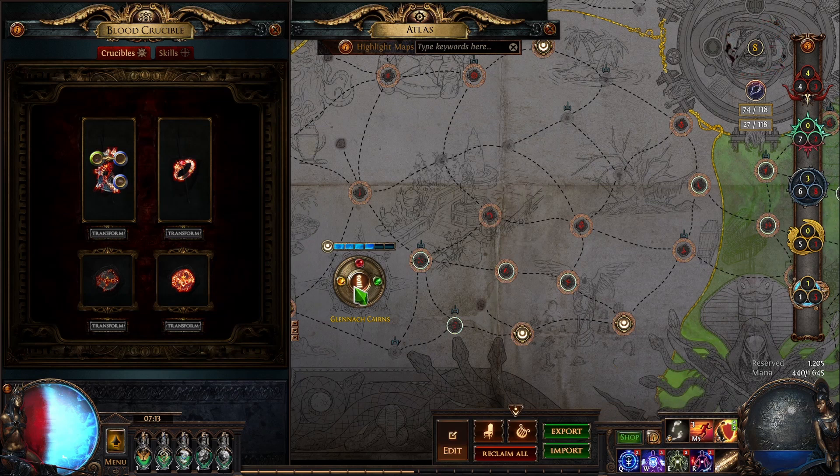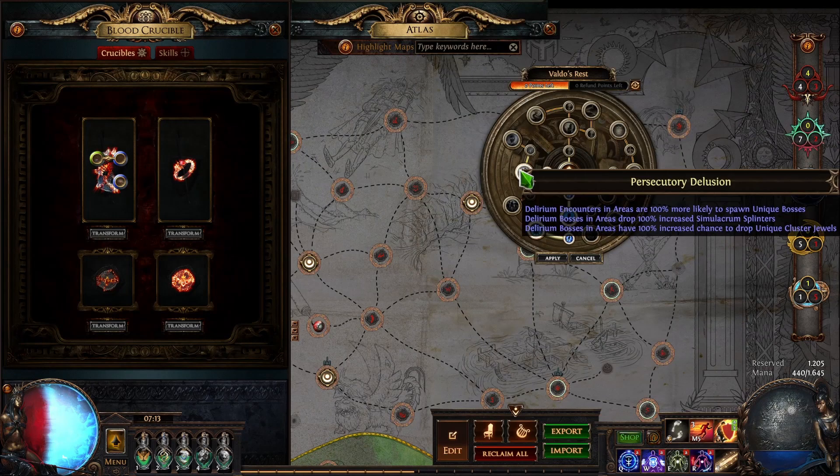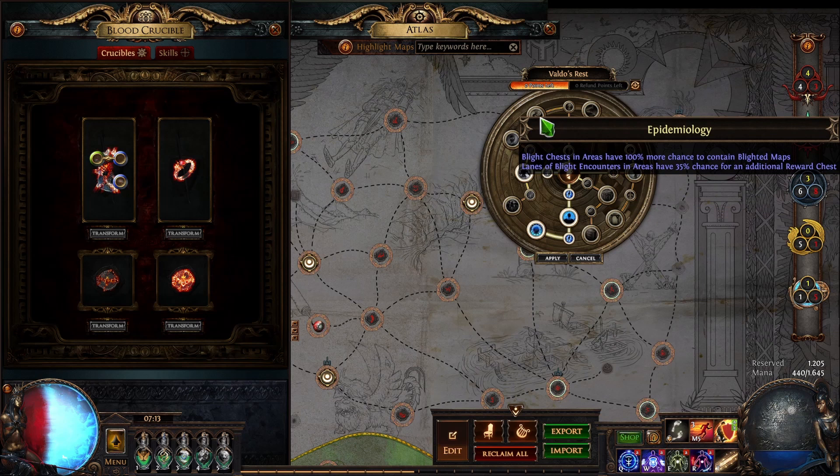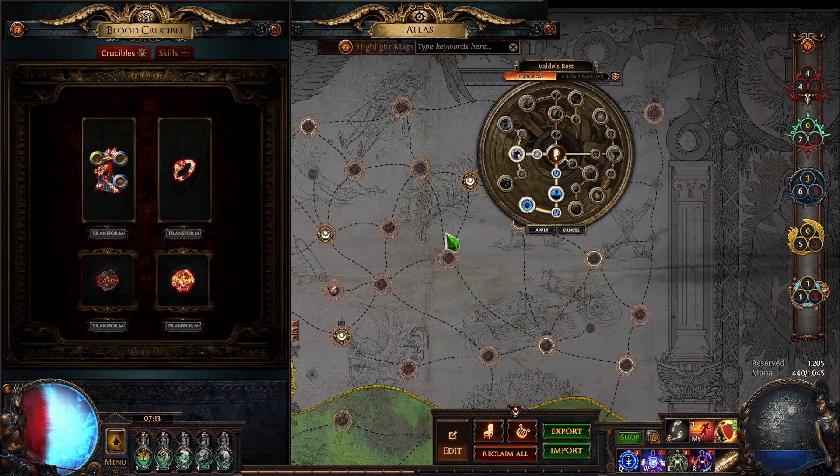This is the ultimate min-maxing approach. Another alternative is Valdo's Rest — take Prosecute Delusion, take Escort, and take Blight. Just run normal maps that have higher value. Maybe you add delirium, maybe you don't — or just apply a delirium orb to them. Those would be a bit less min-maxed and less profitable but more doable.